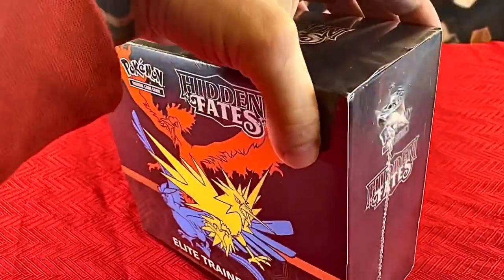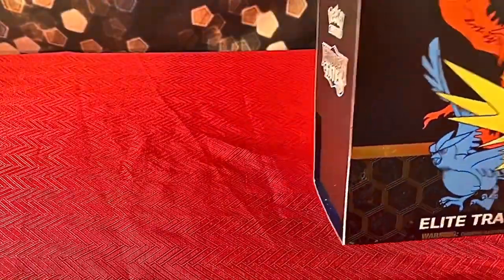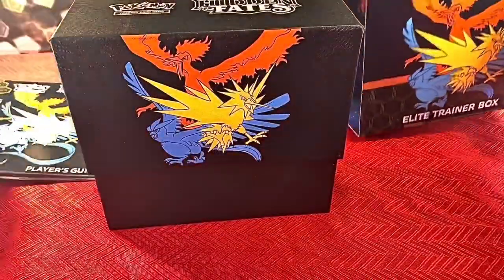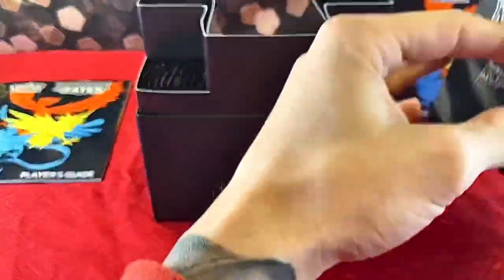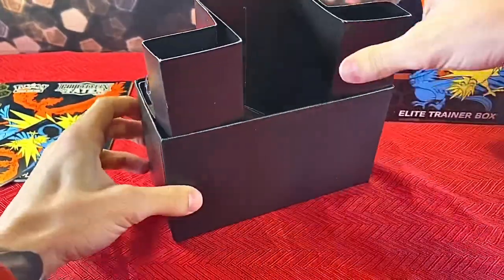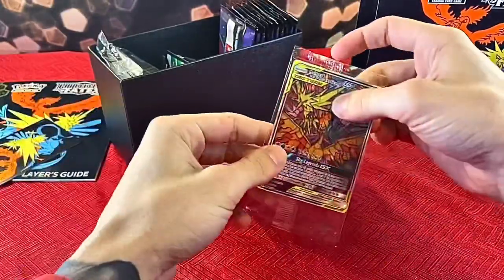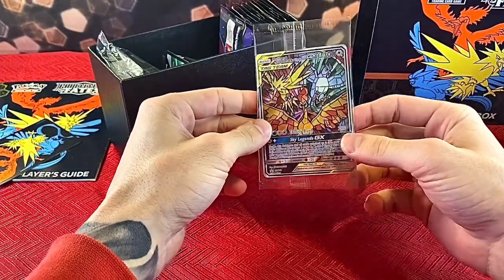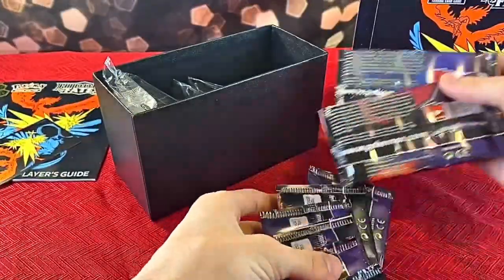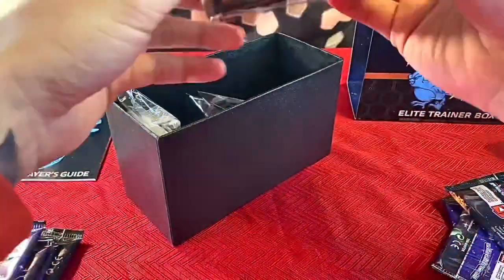Very excited — hopefully we can get a nice Charizard, that'd be absolutely insane. This box seems fancy though. We got a nice booklet — I'll put that back. Here's our promo card, looks pretty cool: Moltres, Zapdos, and Articuno. I'm going to put this over here and get our packs out. Down go all of our packs — five over here, five over there.